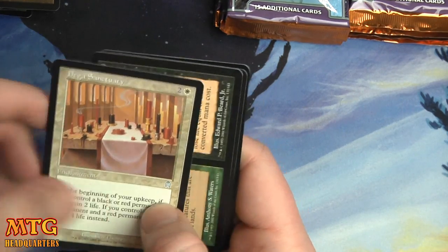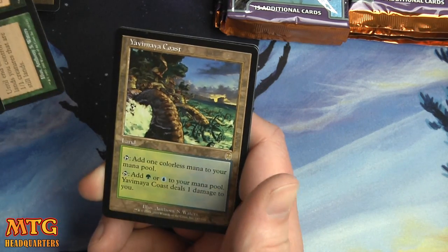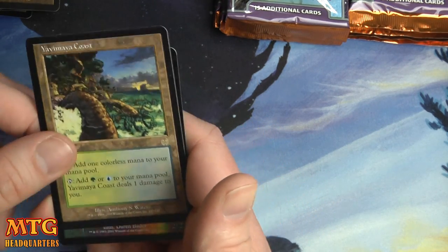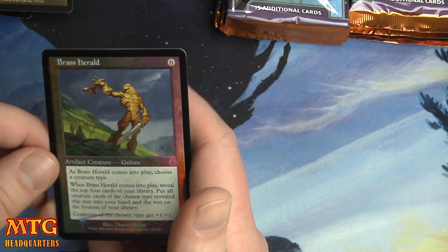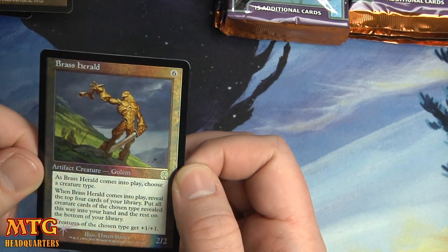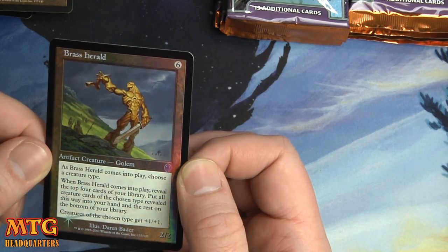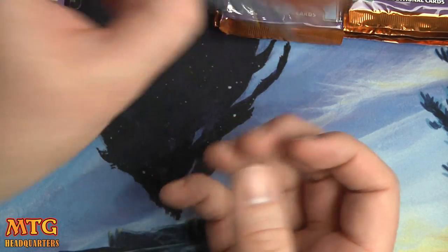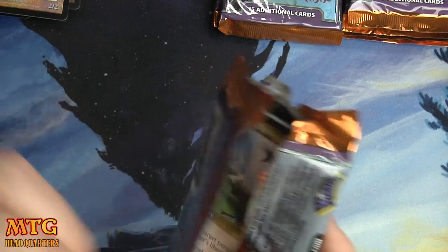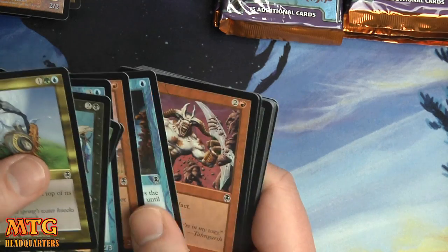We have Dega Sanctuary. Another foil in here — a foil common Life and Death. We have a Yavimaya Coast — good pull there, a green-blue pain land. And we have a Brass Herald: six colorless, 2/2. Comes into play, choose a creature type, reveal the top four cards of your library, put all creature cards of the chosen type into your hand, the rest on the bottom of your library, and creatures of the chosen type get plus one plus one.